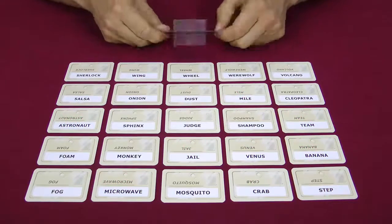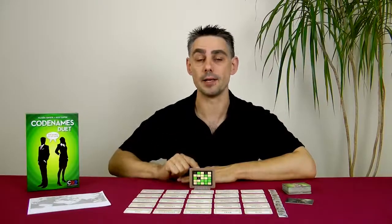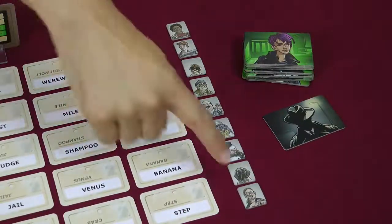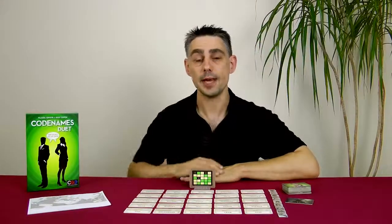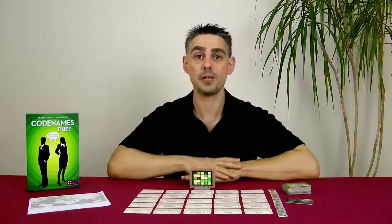I also have 9 agents on my side of the card that I'll give clues for. Now, 3 of your agents are also agents on my side, and between us we have to find all 15. We have 9 turns to do it in, represented by these timer tokens. When I'm giving clues and you're guessing, it's what's on my side of the grid that matters, not what's on your side, which could be different.